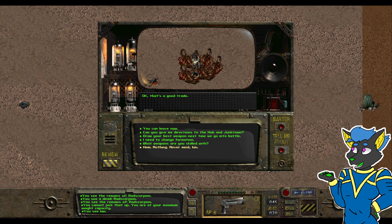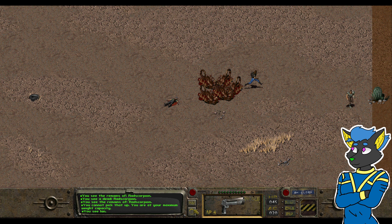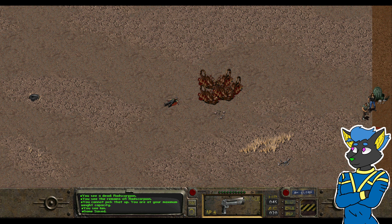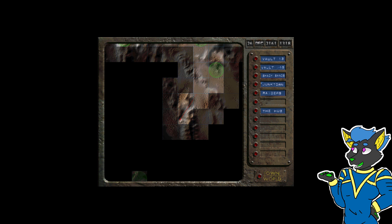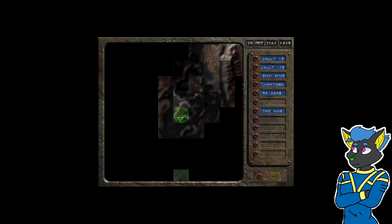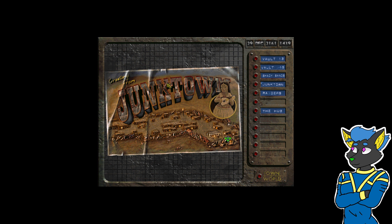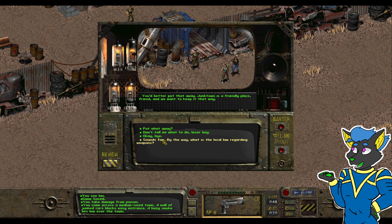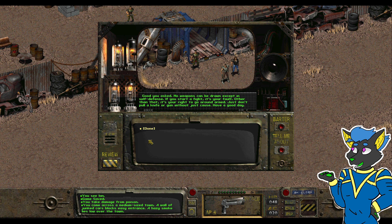If anything, we can just have Ian carry them in perpetuity. It's a random encounter — I should have saved at the start of the random encounter in case things turn poorly, but that's okay. Probably not necessary because we just had a save at the raiders. Youngtown — still daylight. Better put that away; Youngtown's a friendly face, though it's not the most friendly place — we'll find that out. It was a local law: drawn weapons accepted in self-defense; if you start a fight, it's your fault. Other than that, you're right to go around armed. Just don't pull a knife out just cause.